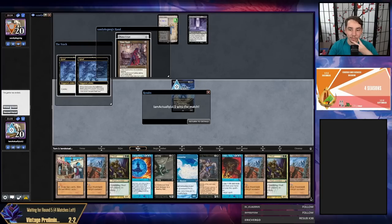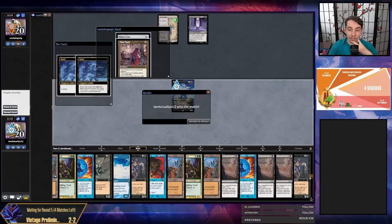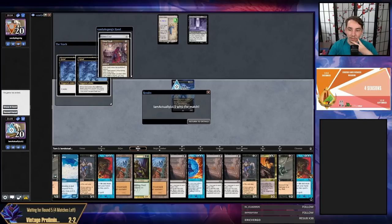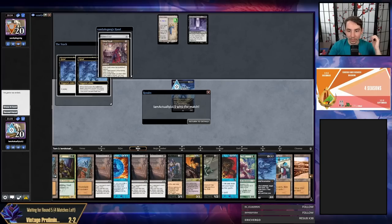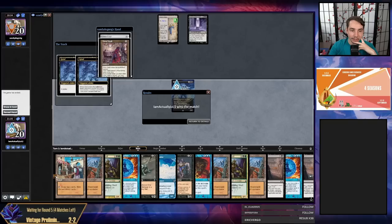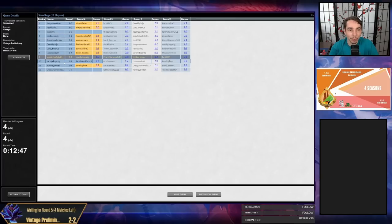We don't see a Vigor until about 20 cards left in library — none of our activations contain Hollow Ones early. This is a pretty compelling example of why you don't want to scoop too early. Simply hitting land, land, Academy — hitting a second Saga probably wins from here. I think it's a little bit of an early concession from the dog, but there are other matches of magic to be played.